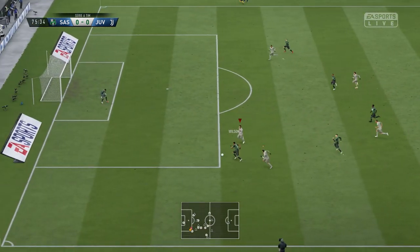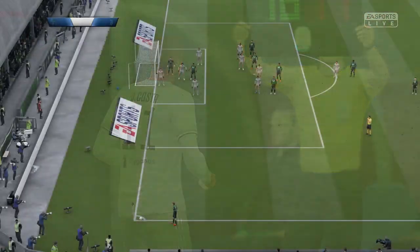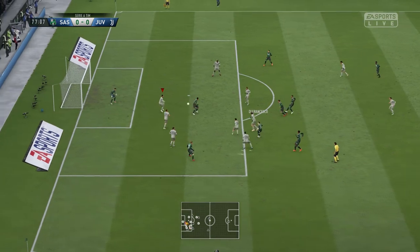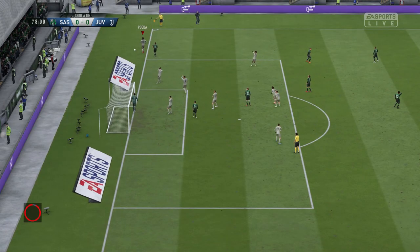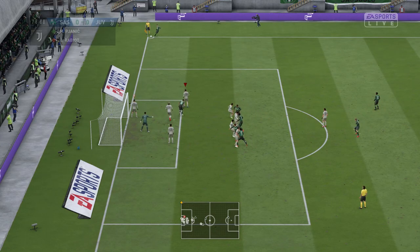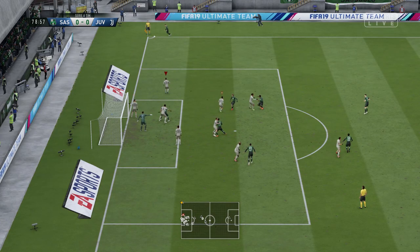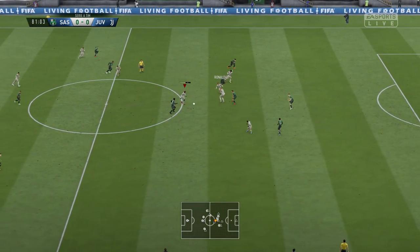We brought on Cuadrado to freshen up the attack. The opposition get a corner - really poor delivery. We didn't clear it and Szczesny has to make a real good save to deny their striker. We also bring on Pjanic for Rabiot, who played a really good game but is low on stamina. Another corner - a strange one dinked to the back post - but Szczesny had to deal with it. Could have been an own goal if he punched it downward.